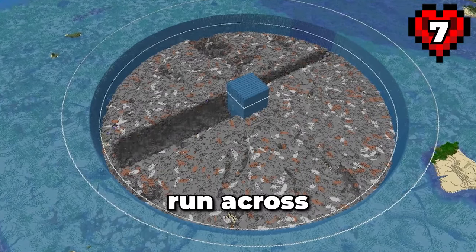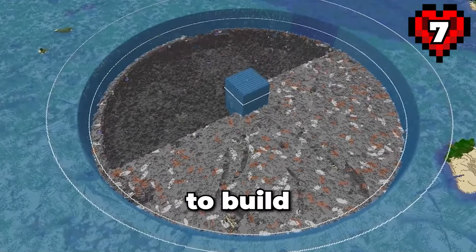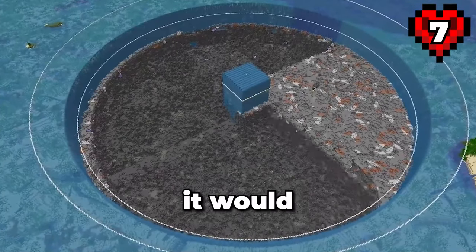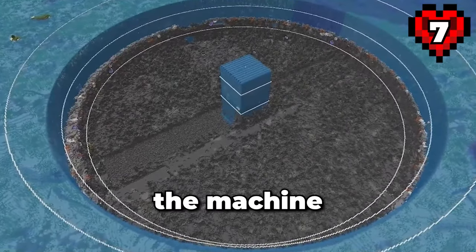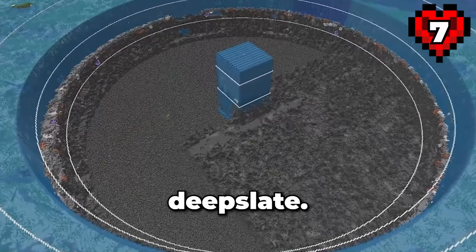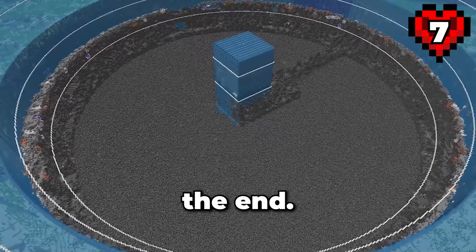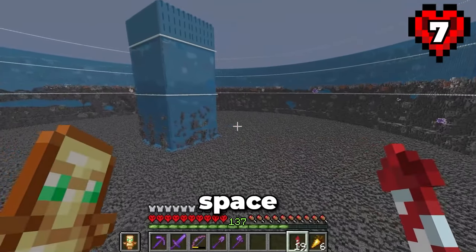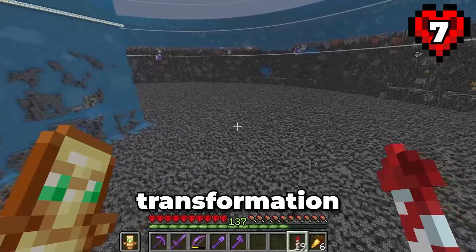After letting the TNT duper run across the whole area once, I had to build some new guardrails lower down so that I could run it again. I also had to build some around the guardian farm so that things didn't break. As I got further and further down, the machine got faster to run. It did however start leaving some floor blocks. Then, once the bedrock started appearing, I knew it was close to the end. This area is insane — I've never done a project like this before. We have so much space down here. This has got to be the largest ocean monument transformation in Hardcore Minecraft.